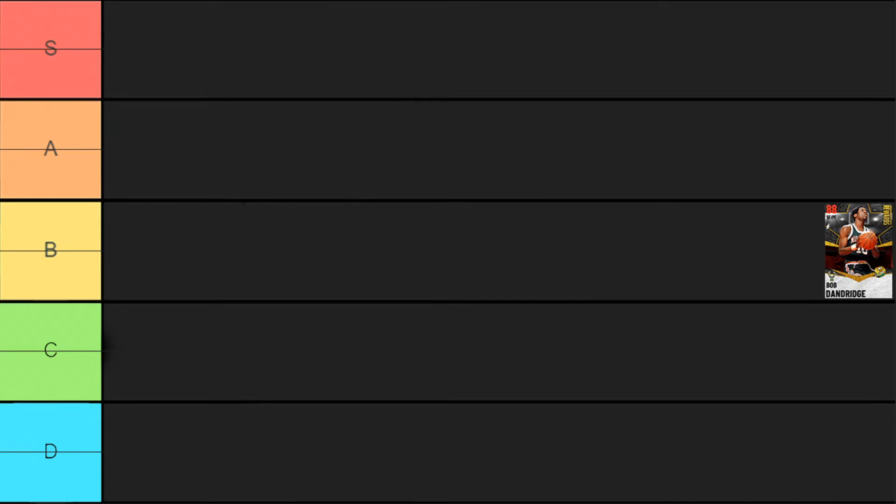First off we have Bob Dandridge, who gets pretty nice after evo because he's just an absolute demigod. He's a little bit undersized at six foot six, which is tough. He has some really nice defense, solid gold badges, gold clamps, can finish inside the basket really well, and he's a decent shooter. I'm going to put him into B tier because at six foot six he has a little bit to be desired height-wise at the three, and his release isn't the greatest.